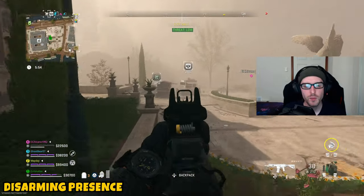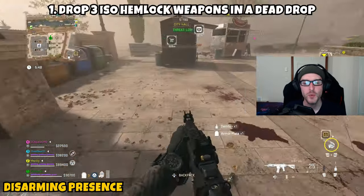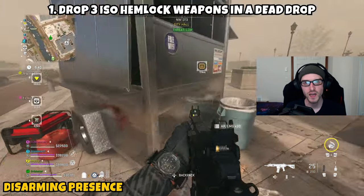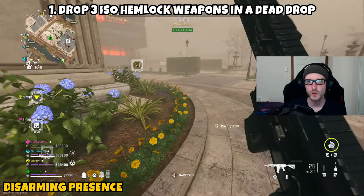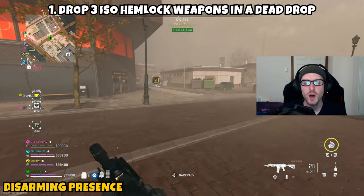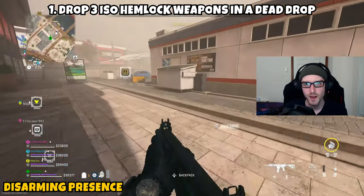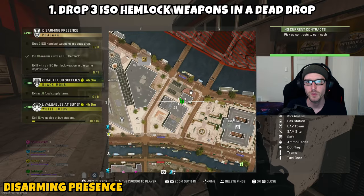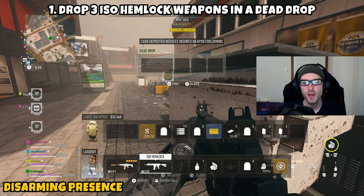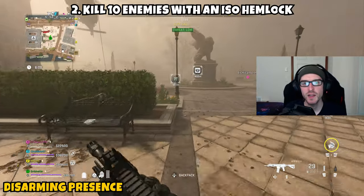Our last mission is 'Disarming Presence' — a three-parter in Vondal. Part one asks you to drop three ISO Hemlock weapons in a dead drop. Eliminate AI around the map — they will occasionally drop an ISO Hemlock. Pick it up as a secondary or stow it in your backpack, head to your nearest dead drop, and dead drop the weapon. Repeat until you've dead dropped three Hemlocks throughout the match.